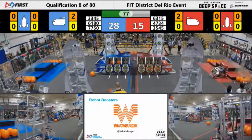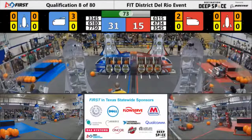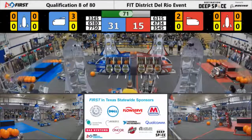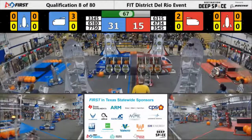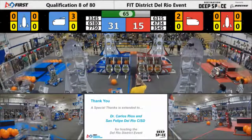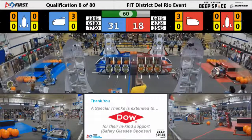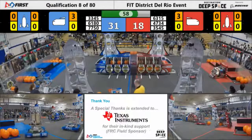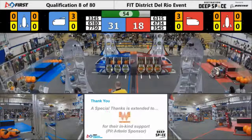We're coming up on 75 seconds left in the match. Another piece of cargo on the far side of the blue cargo ship. 70 seconds left, 31-15 in favor of the Blue Alliance. 33-45 Metal Jackets get yet more cargo into the Red cargo ship. Red's doing all they can in this match. One minute left, 31-18. Three pieces of cargo in each of the cargo ships.